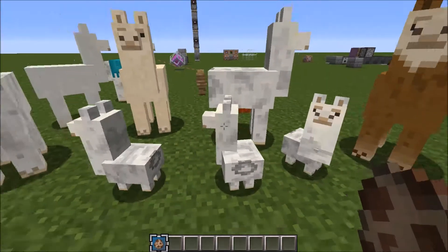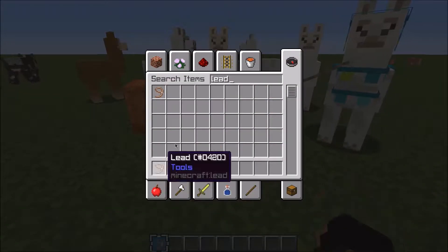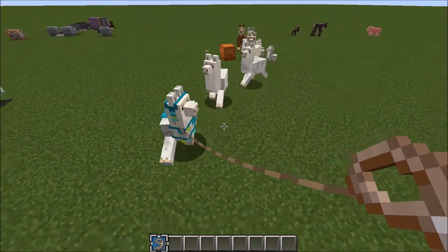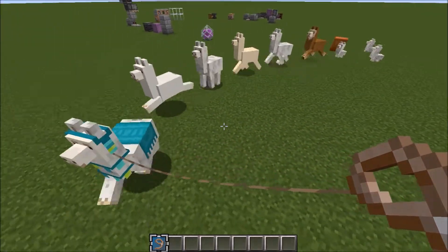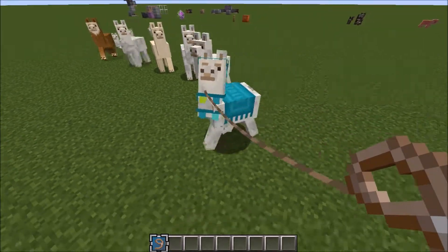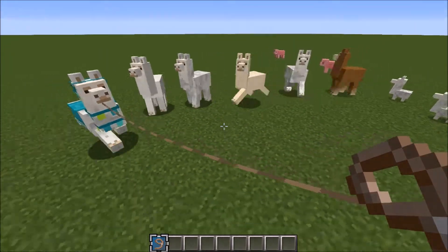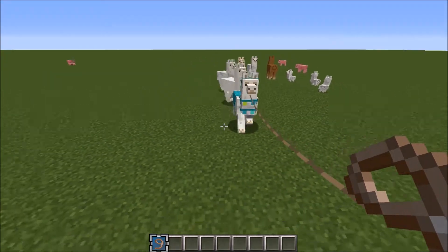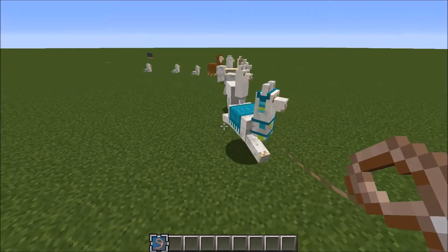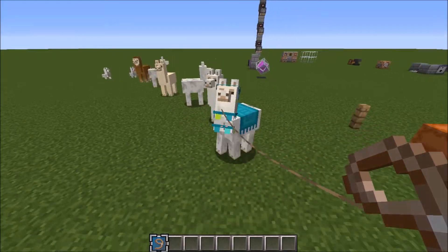We'll get a few more of these guys because llamas are amazing. And here we have a caravan going — I'm actually going to take advantage of this. We're going to get ourselves a lead because this feature is so funny. If I get one llama on a lead here, all the llamas are going to form a caravan. It looks hilarious. This llama with the carpet on is actually the only llama that's tamed out of the entire caravan.